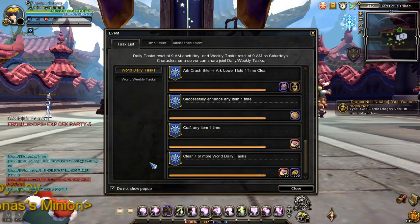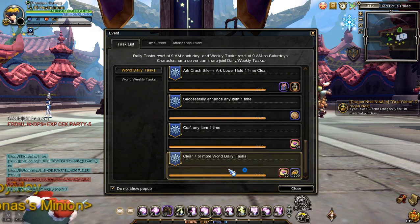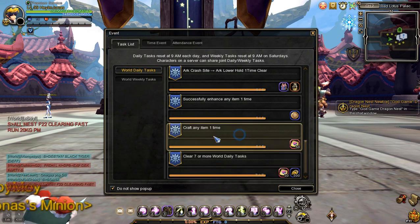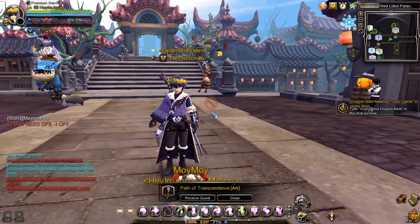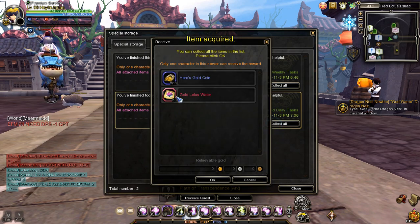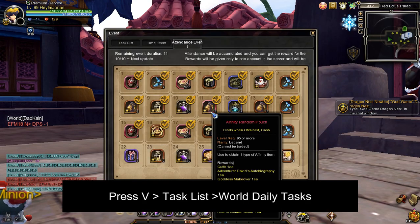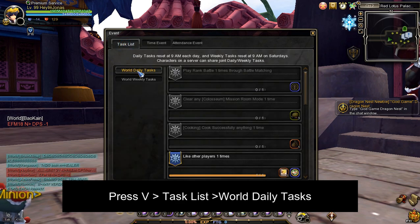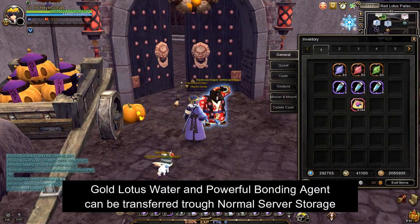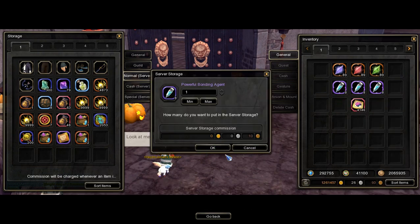You might be wondering how do we get gold lotus water. Gold lotus water can be acquired by completing the task of clearing 7 or more world daily tasks. You will also get gold lotus water upon completing the world daily task 'craft any one item.' To access your task list, press V on your keyboard and navigate to the task list, where you can view the world daily and weekly tasks. Additionally, both gold lotus water and powerful bonding agent can be transferred using your normal server storage within your account.